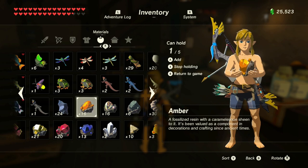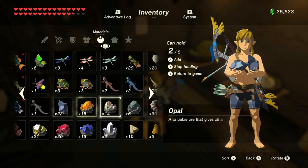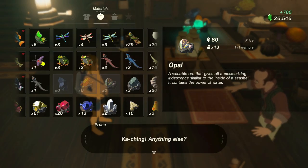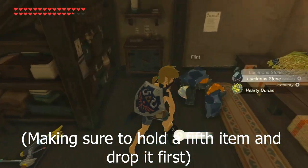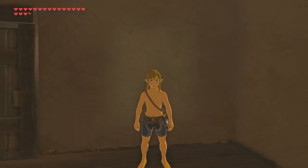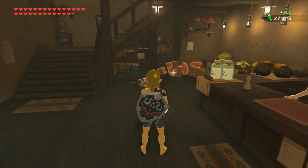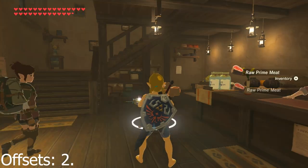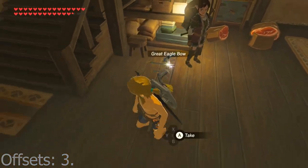One way to manage this is by having at least four of multiple items so that you can drop two on the ground, hold one, sell it, and then pick up that same item at least two times. You can technically use one item for about four offset slots this way, but this is really slow. Although you can do this if you want to, I will not be using this method because it's very slow and I already have the amount of items I need.